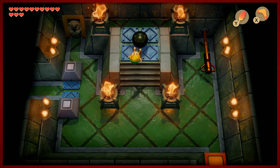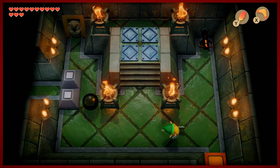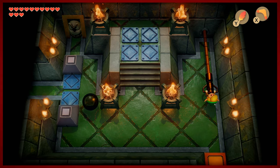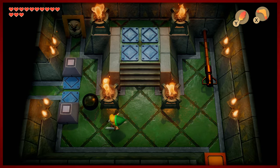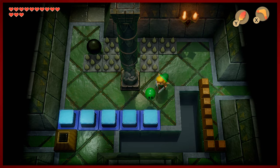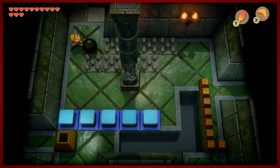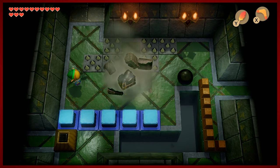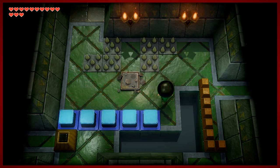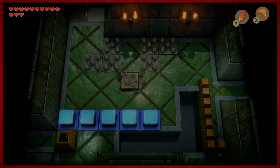So this is part of the main gimmick of the dungeon that I'll explain more as we go. We have a big black ball right now that you might be wondering what to do with. First things first, pull this switch out all the way, skidoo over this direction, and get your ball clear of the gels. So there are four pillars in Eagle's Tower — they are what's currently keeping it intact and structurally sound — and we need to destroy them.